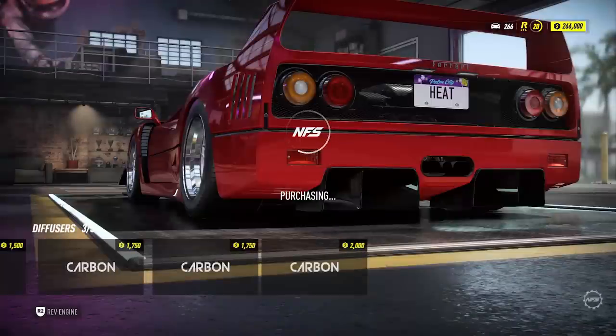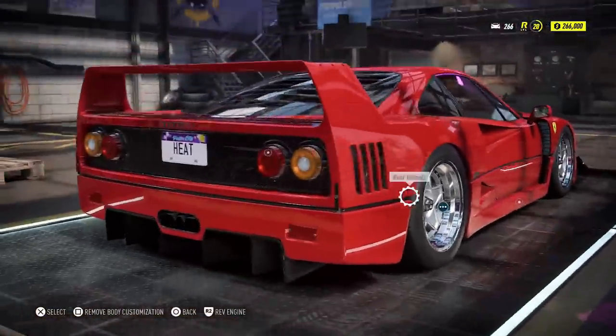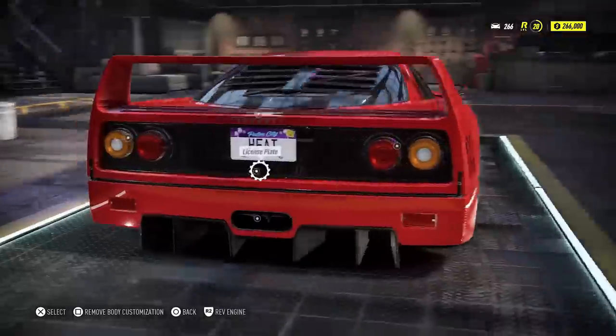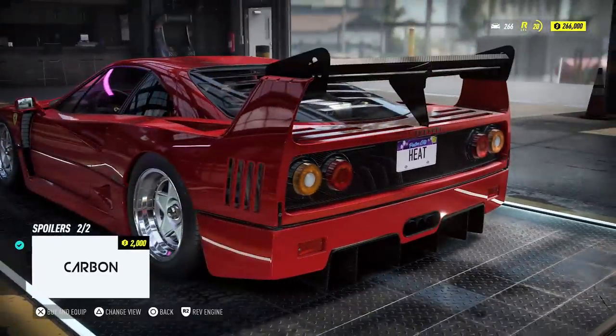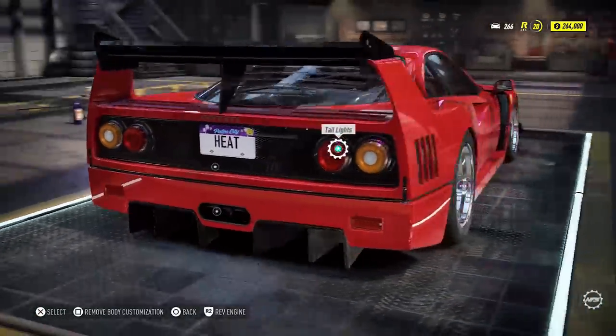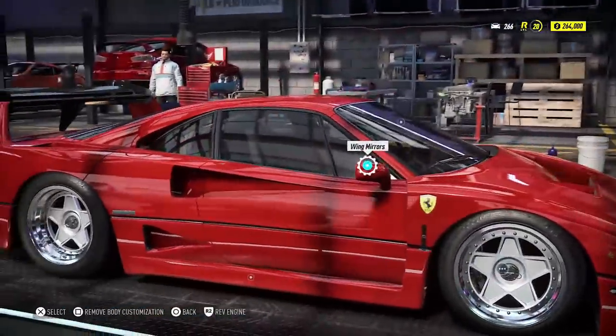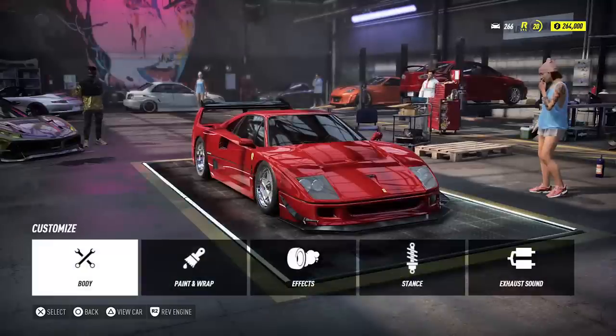That particular diffuser looked perfect to me — it fit right into the rear of the stock bumper and just molded to it so well. And then for the wing, you can actually go for this very race car style competition wing, which I threw on there immediately. Like, I had to have that thing on there.